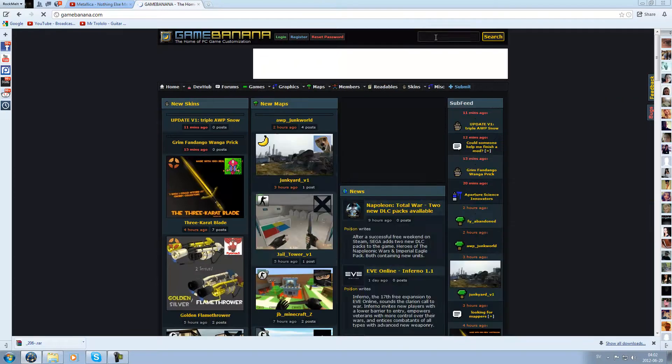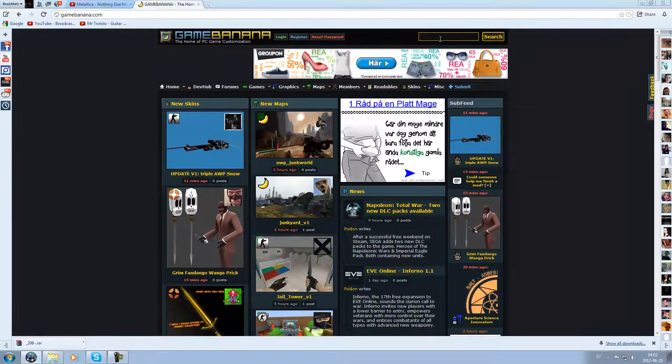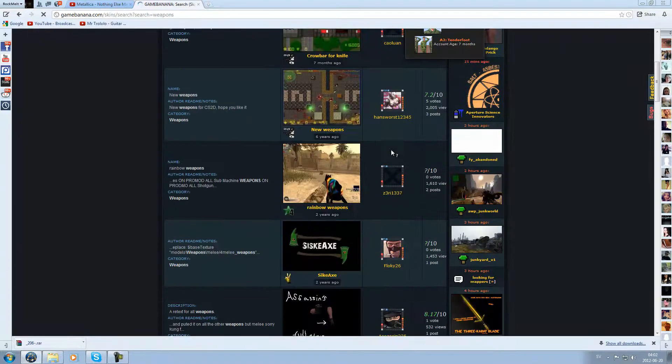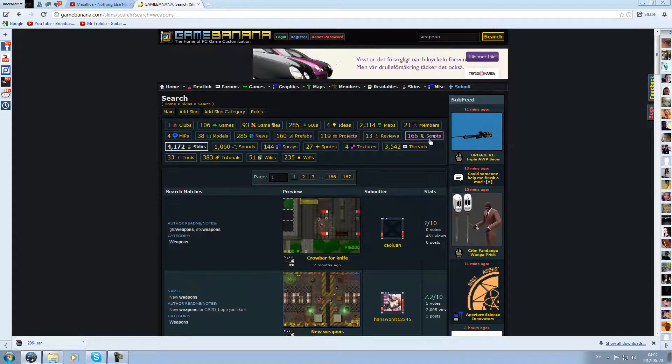Enter the site now and search for the prefab you want. You can have weapons, all kinds of stuff. I'm going to download a special one for today's video.